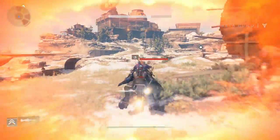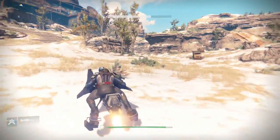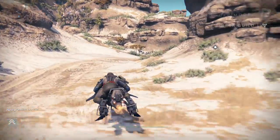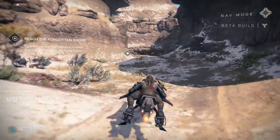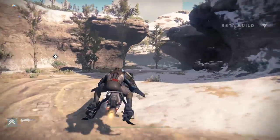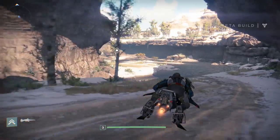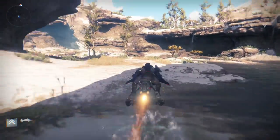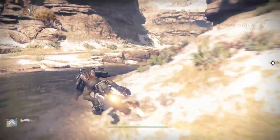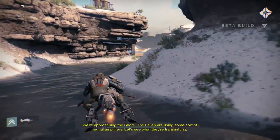Let's get past all these guys — whoa, it actually killed them! That's got some cool Star Wars-like noises. Race through the Cosmodrome on your Sparrow to investigate the heavy Fallen activity. This looks quite big actually, the map. Interesting to see how big the whole zone is. This actually plays very smooth — the frame rate's not that bad. People say it runs at like 30 FPS but... we're approaching the shore.